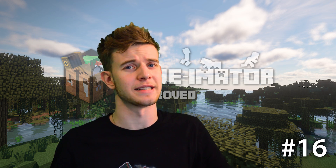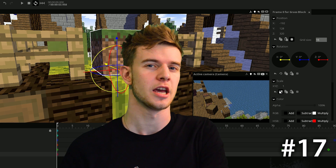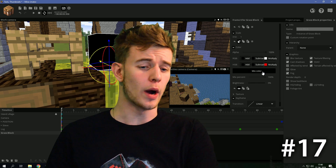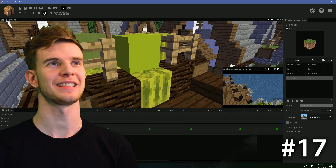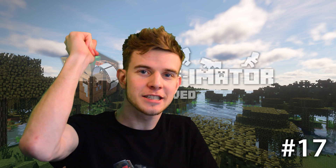Number sixteen: an eyedropper color picker. Let's say I want to turn this grass block into a melon. I open up the mix color and from then on I'm completely on my own trying to figure out which color it is. Instead, there could be a simple eyedropper icon which lets you pick the color directly from the screen — instantly.